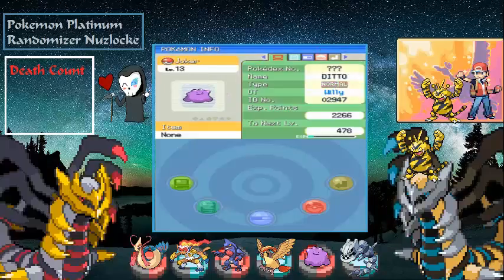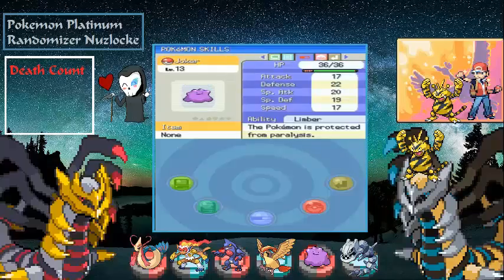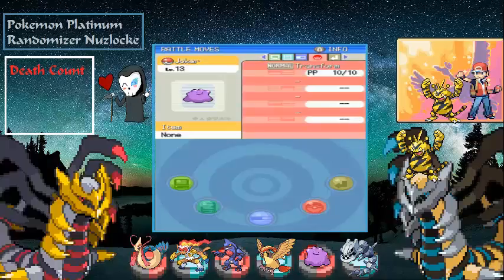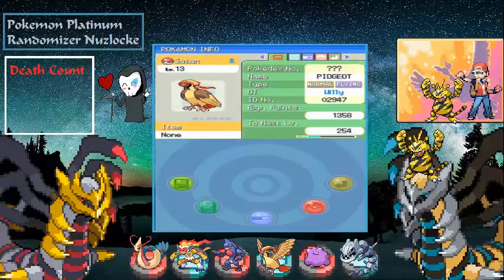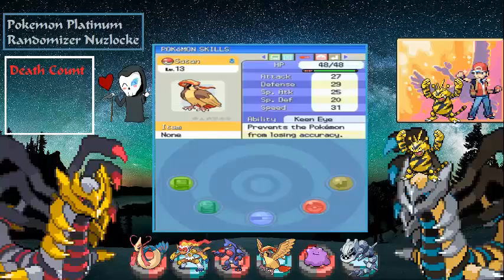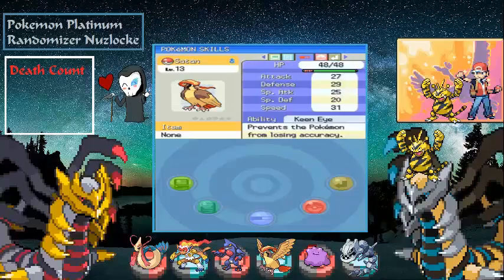Next we have Jerker, the level 13 Ditto, no item, Bone nature — defense is pretty good and it only has Transform. Next we have Satan, the level 13 Pidgeot, no item, Lax nature, with 31 speed, and Tackle, Sand Attack, Gust, and Quick Attack.